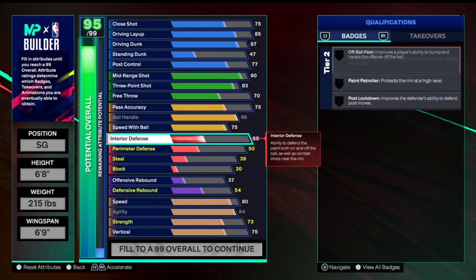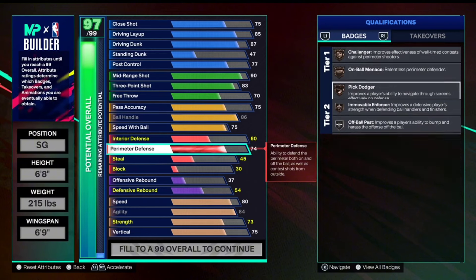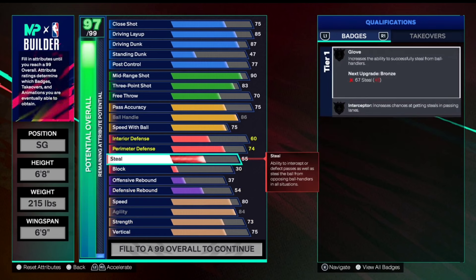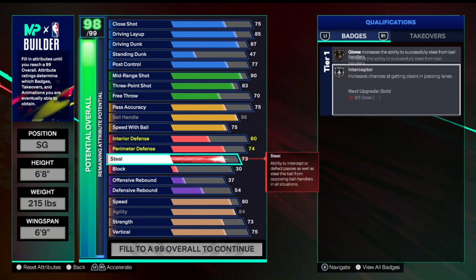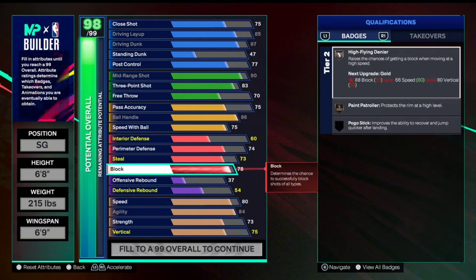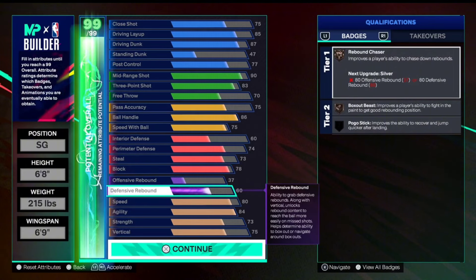For defense, interior is going up to a 60, and perimeter is at 74, which allows us to get bronze challenger, bronze on-ball menace, and bronze pick dodger, as well as bronze immovable enforcer, which helps a lot with staying in front of your defender. Steal is going up to a 73 to give us bronze glove and silver interceptor — lanes are still incredible even with the patch that came out on the 26th. Block is 78 to get paint controller on bronze and high flying denier on silver. Defensive rebound goes up to a 60, leaving offensive at a 37, to get bronze rebound chaser on the build.